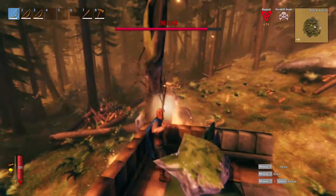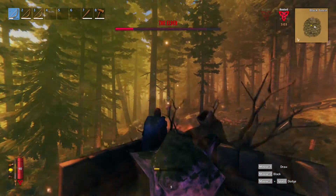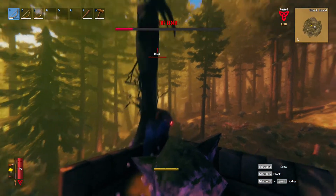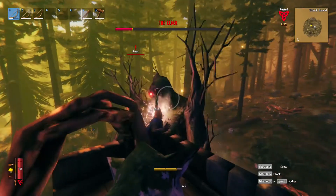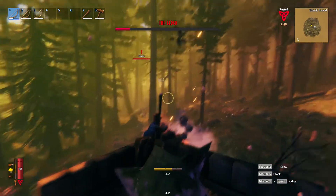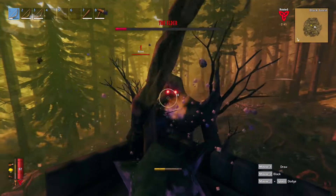One is a stomp which doesn't reach you up here, and the other is summoning brutes. The roots can spawn up here on your platform, on the seed, or on the statue, but 98% of the time they can't actually hit you — even when there's obviously nothing blocking their path, somehow the seed statue gets in the way.